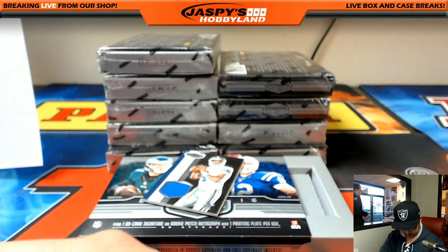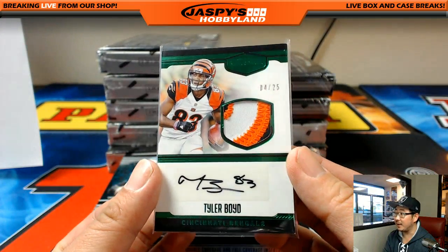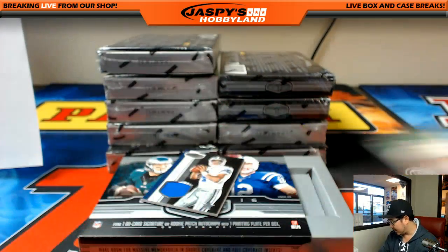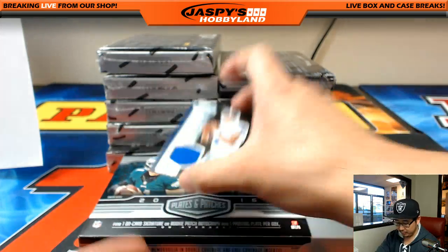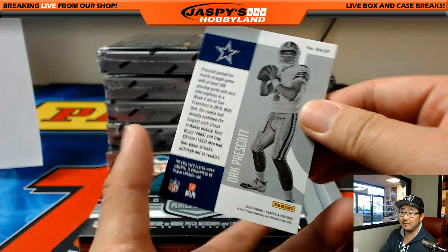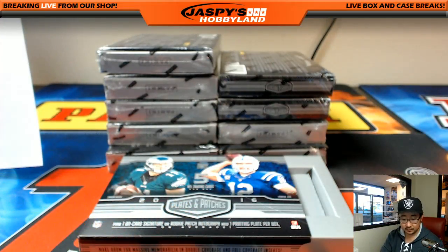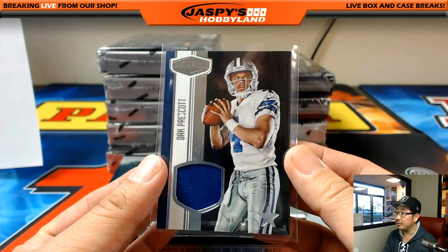Friend of Jaspi's Hobbyland. Nice. And we got a Dak Prescott relic, 40 out of 75 — NFC East, Andrew, with that relic.